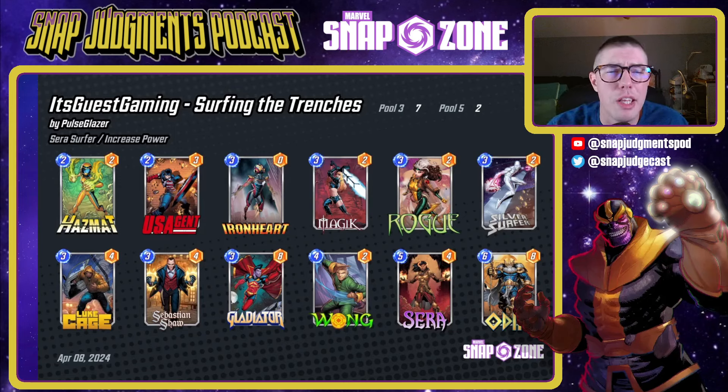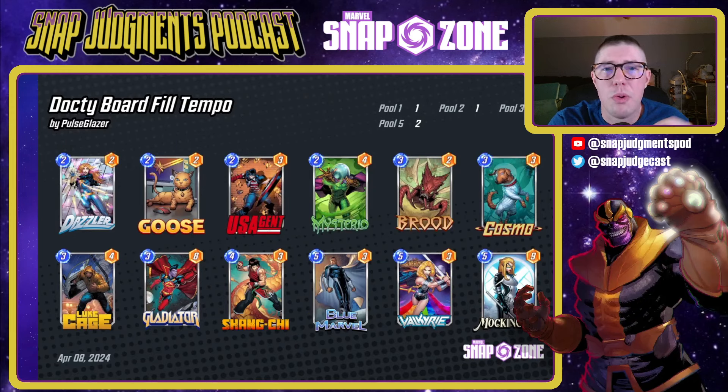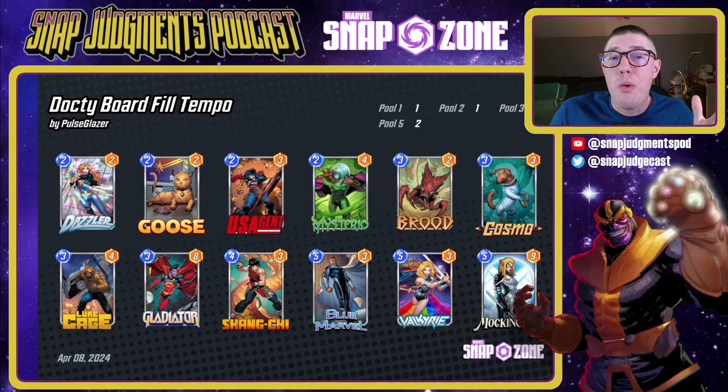Next is Its_Guest_Gaming's 'Surfing in the Trenches' — a Hazmat deck using Wong, Hazmat, and Luke Cage, similar to Glazer's deck. It can extend the game out a little bit. Got Rogue built in to take away things your opponent played — especially that Luke Cage if you're expecting them to play it to stop your US Agent. The next deck is Dock Dock Board Fill Tempo. A really cool interaction here: Goose is an amazing card with US Agent — it doesn't allow your opponent to play four, five, or six-cost cards in that lane, making it more likely you'll hit their big cards with US Agent.